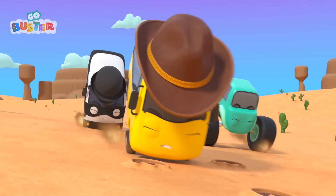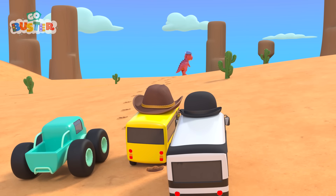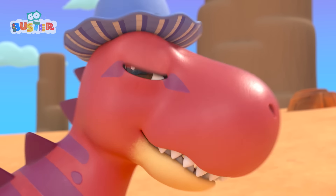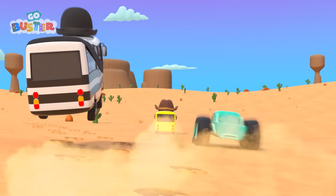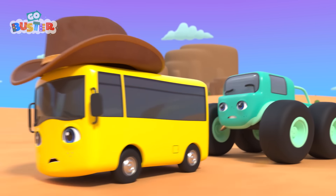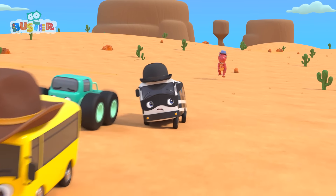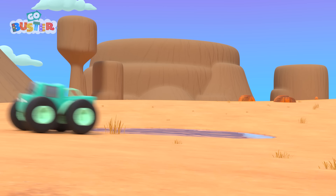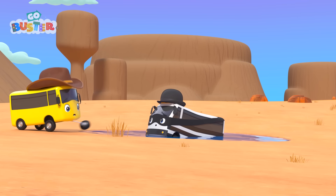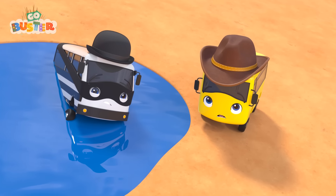Whoa! Those are very big footprints! They decide to follow them and see where they go! Stop! What's that up ahead? It's a dinosaur! And he's wearing Mira's hat! Uh-oh! Run! They're going as fast as they can! But the dinosaur isn't far behind! And Buster spots a big volcano up ahead!